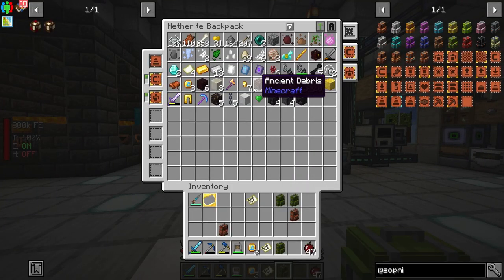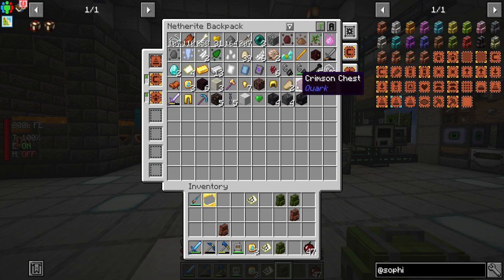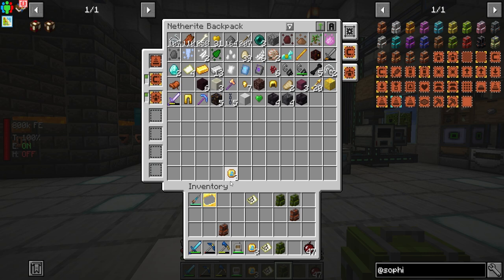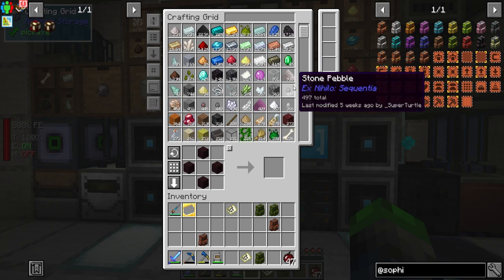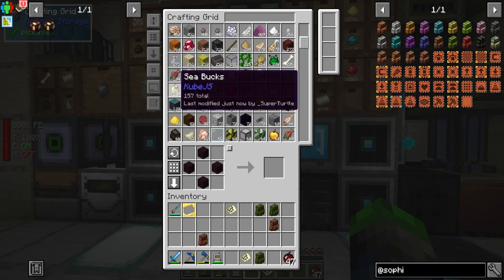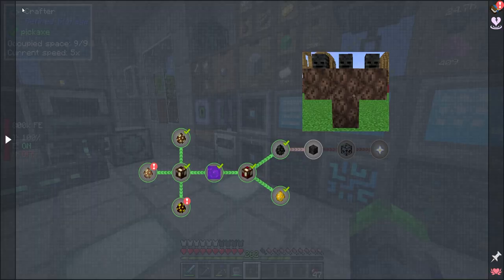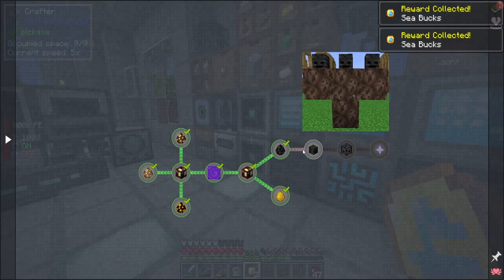We got ancient debris, a golden axe, chain, a diamond pickaxe, spectral arrows, a crimson chest, looting three iron sword — very cool. And we got some sea bucks. We got six sea bucks — we just need forty-three more. So our adventures to the Nether were successful. I guess all that's left is this quest line — to get some bread.